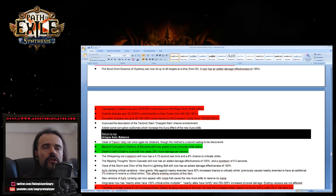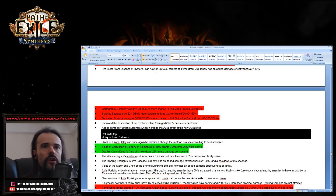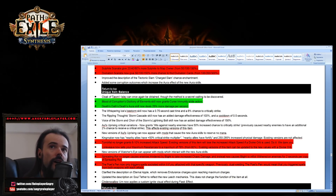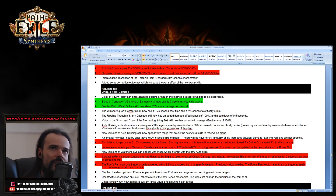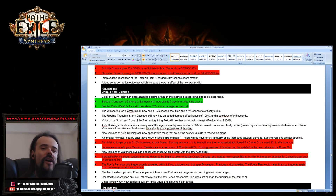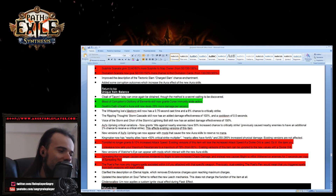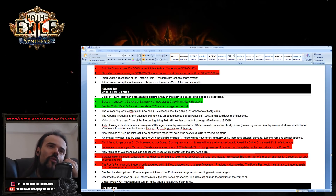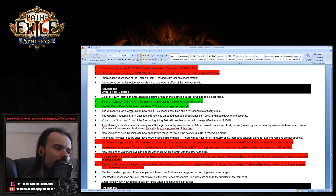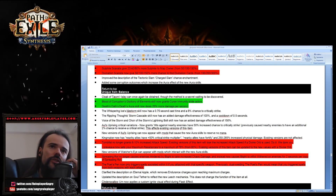Blood of Corruption — Gluttony of Elements now grants curse immunity. Death's Oath — Death Aura skill now deals 20-25 percent more damage per second, which is actually a buff. I've seen that a lot of people will be playing Death's Oath in the upcoming expansion. There's also a pretty cool Occultist Trickster build using Death's Oath — I strongly recommend checking it out.